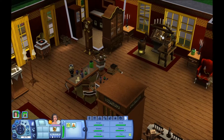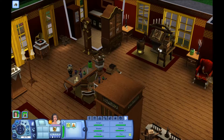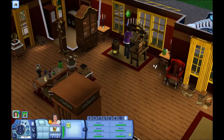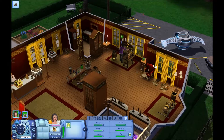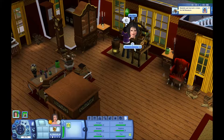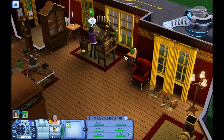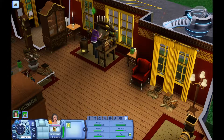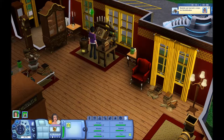We're going to research more alchemy because she really needs to get up to level 9. The ship is still out there. She learned a recipe for zombification.